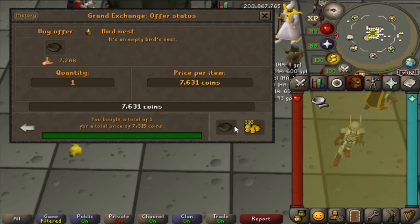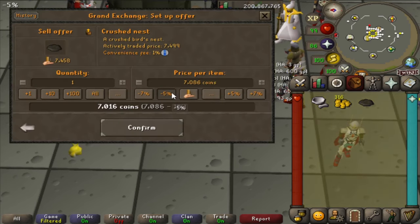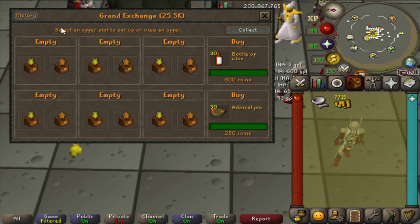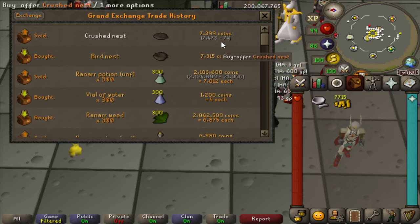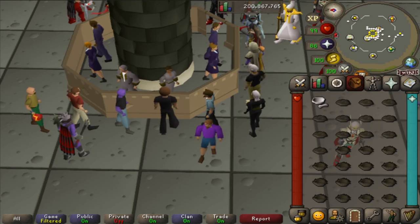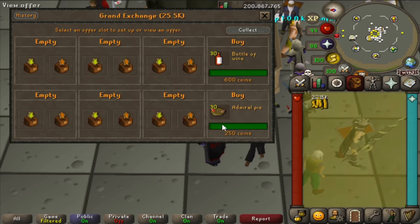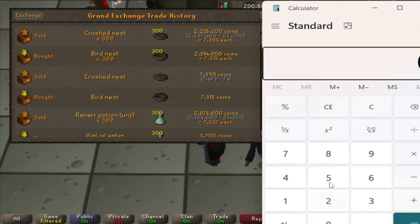Crushing Bird Nests is simple, requires no skill level, gives no XP — just requires some starting cash. Buy Bird Nests from the GE and crush them with a pestle and mortar in your inventory. Make sure there's enough profit margin before doing this. Each inventory takes about 50 seconds of full AFK time. I bought 300 for 2,194,000 GP and sold them for 2,215,000 GP — a difference of 20,700 GP in about 10 minutes, giving 124,200 GP an hour.